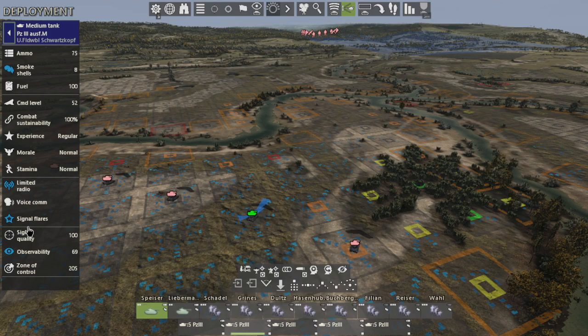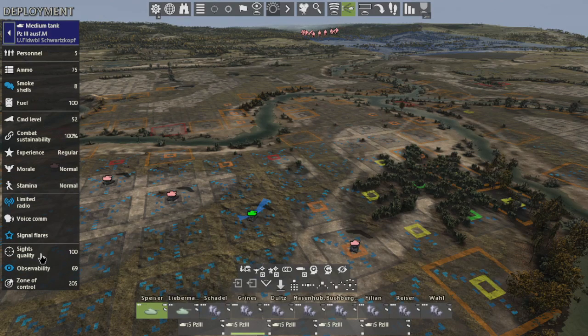All of these can be identified over here on the left-hand side. At the bottom of your screen you may need to scroll — you can scroll through this box on the left. So here you have sight quality 100, observability 69, and zone control 205.